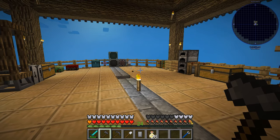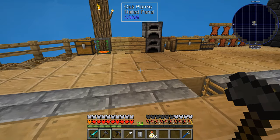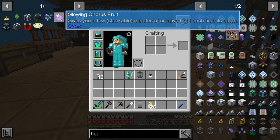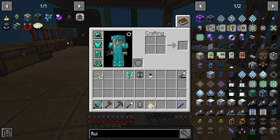Hi there guys, welcome back to Sky Factory 4. This is Casual Kiwi and today we're kicking off episode 10. Something special I want to do for episode 10 is get some flight. What I want to work on getting is some glowing chorus fruit. Glowing chorus fruit give you creative flight — it runs out after a period of time, but it's stackable, so the more you eat the more flight you get. It puts a little timer on your screen and you can fly for that amount of time.